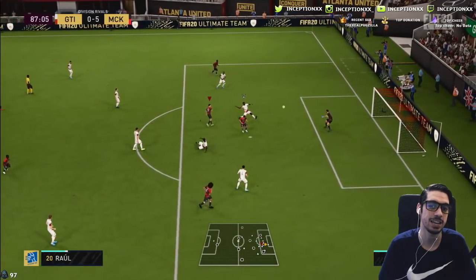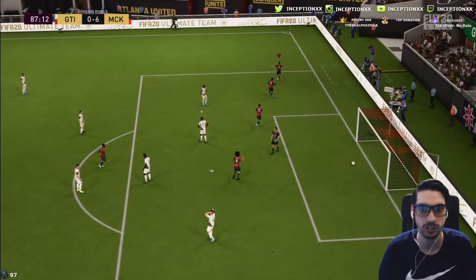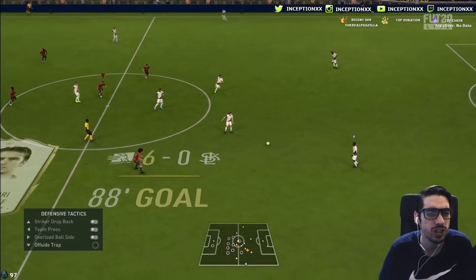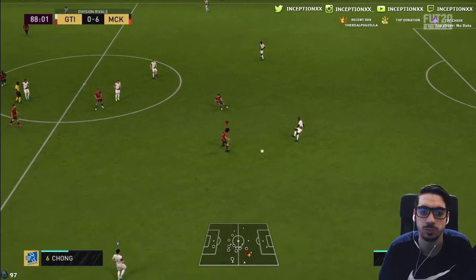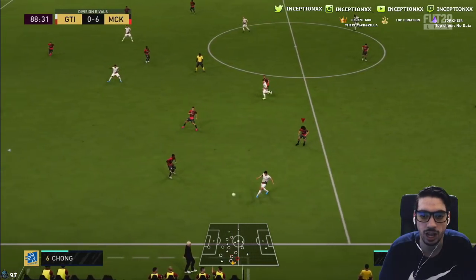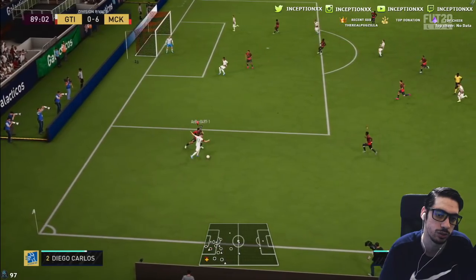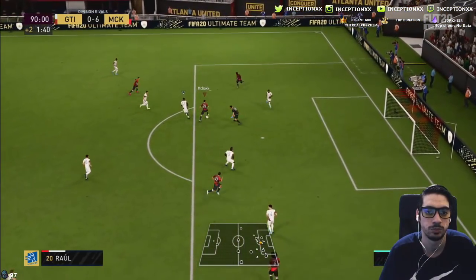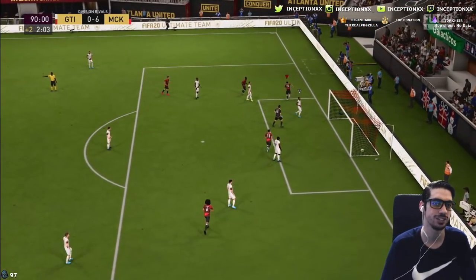Nice little drag back to get that finesse shot angle — you want to put it on his strong foot right there. Very silky finesse shot — it's power and precision, kind of like the Kaka situation. The way they take finesse shots when they have good stats is very noticeable. And there's Raul — heel to heel coqueta just for the finesse, and then bam!